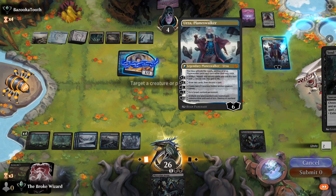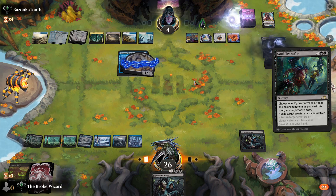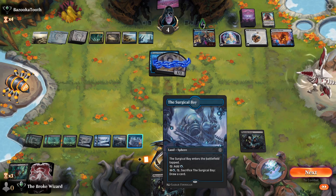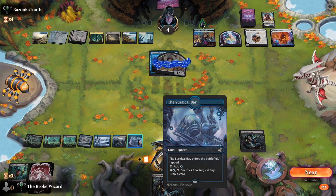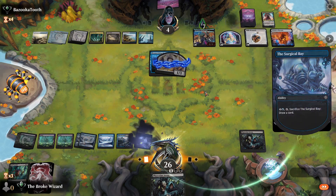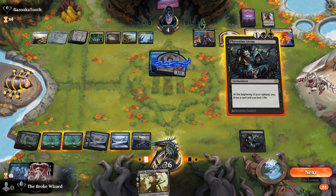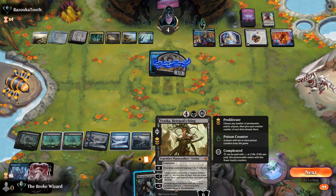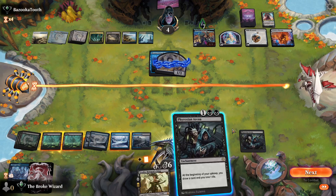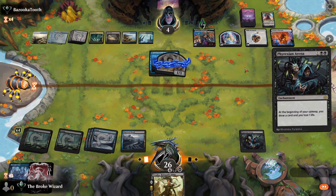No counter — good. We'll draw one here. We've got lots of life to play another Arena. Let's just see what we draw. That's great news — kind of good news. We've got lots of life to draw lots of cards. It's giving us three cards per turn. Not bad. They can return something — that's fine. They need to gain the life. We're going to exile that next turn anyway.